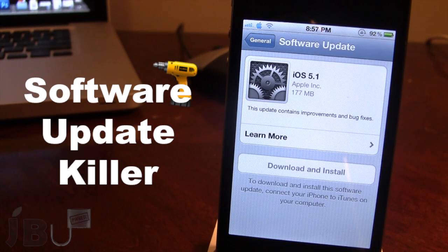If a new firmware does come out by Apple, you can easily uninstall this tweak, download over the air, and then reinstall it so you do not accidentally upgrade to the next firmware and lose your tethered or untethered jailbreak. So this is Software Update Killer — it disables the software update along with hiding the app badges on your springboard and in the actual Settings.